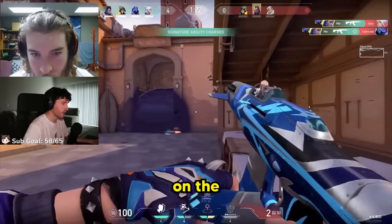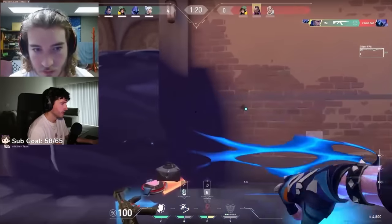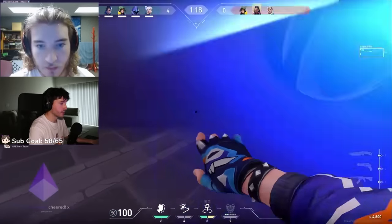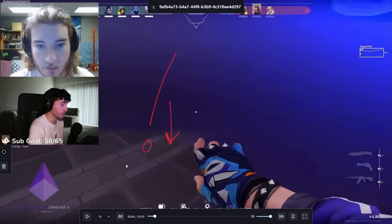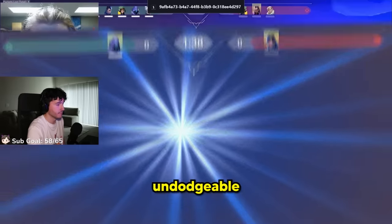Great two kills on the Jett dash-and-out switch. Going for a pop flash in the smoke. If you notice on this one, he looks directly down when he pops his flash. If you look just completely down at the ground, it'll pop just out of the top of the smoke. It's nearly undodgeable.